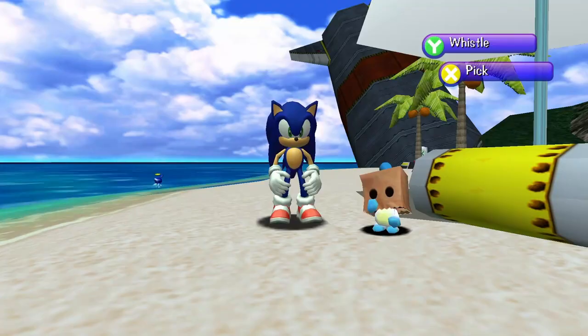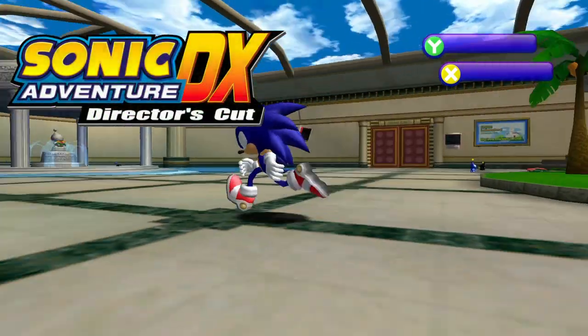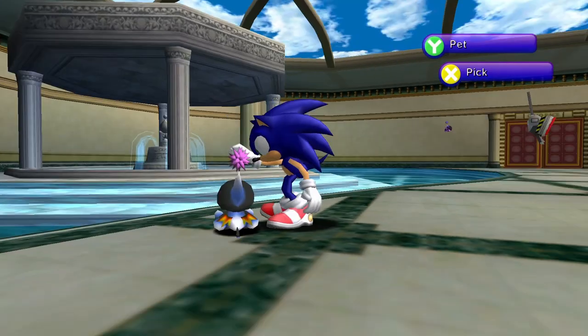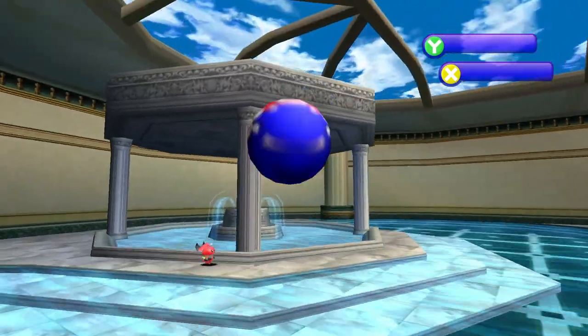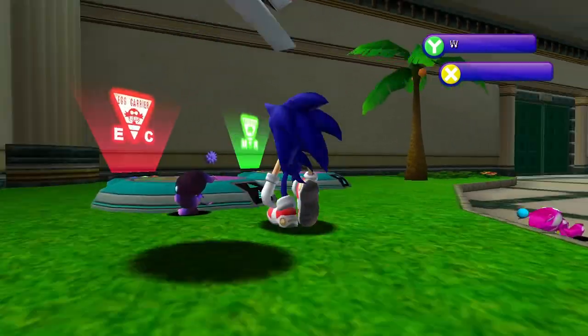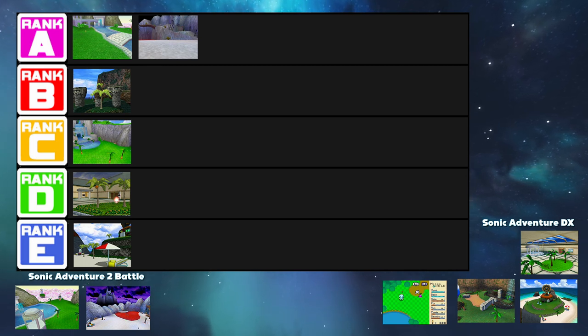Now that we've seen the core design of every single garden, these next ones are going to be much faster. First, we got the Station Square Garden in Sonic Adventure DX. This one is very similar to the Dreamcast version, except it's slightly more polished — there's only one centerpiece in the pool instead of two. Slightly higher quality textures, some fixed bugs. Let's put this one in the D tier. It's not a major step up from the original, so let's just put it in the same one.